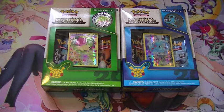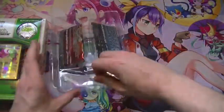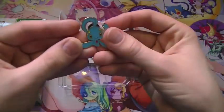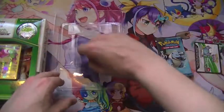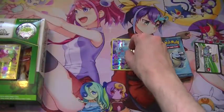I've got this Pokemon to open — we've got two Mythical Collections to open, a Shaymin and a Manaphy to open up. So we'll open these up. We've also got the pin, code card, and the promo, and then I'll open the next one.